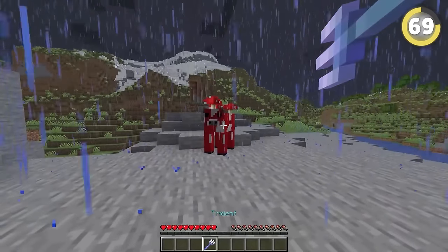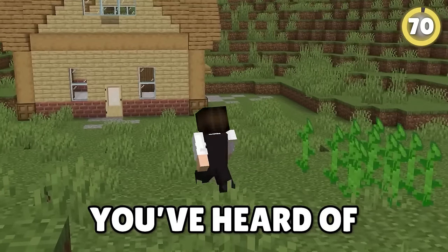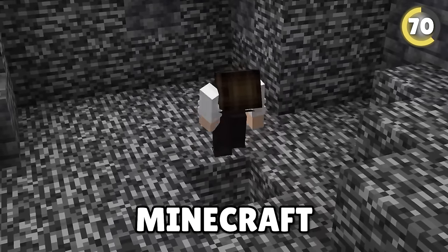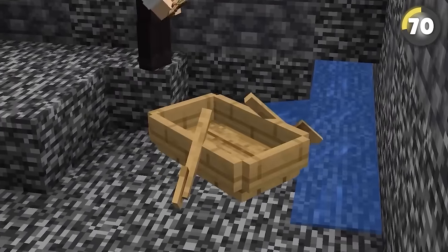Hitting a mob with a channeling trident in a thunderstorm makes possibly the worst noise in the game — it's so loud. You've heard of going above bedrock, but what about below it? In an older version of Minecraft, you could phase through the bottom layer of bedrock by placing a boat on the thinnest part of the water.